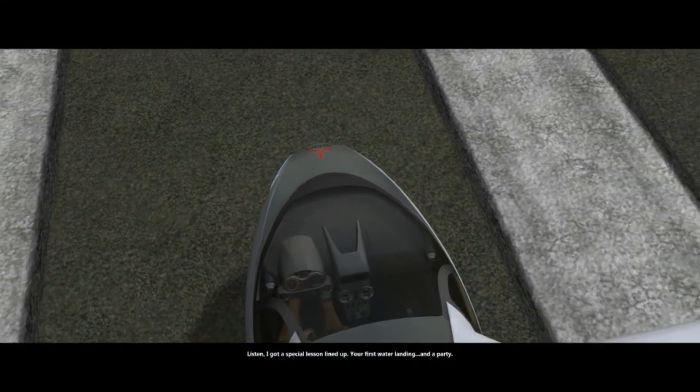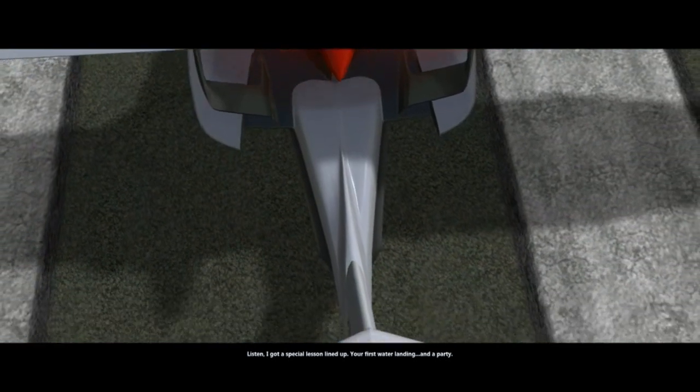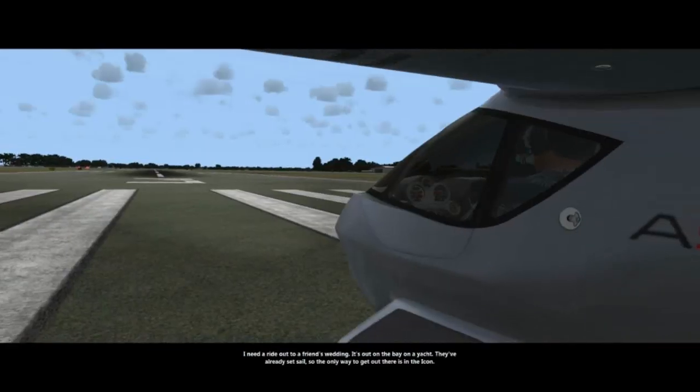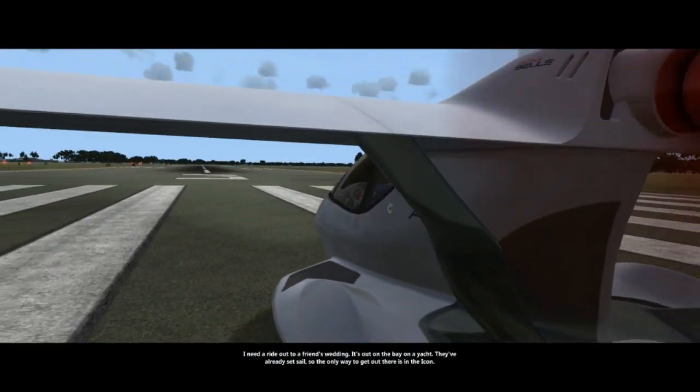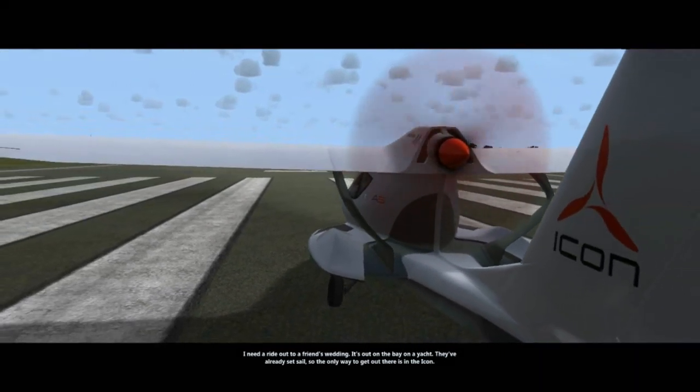Listen, I got a special lesson lined up — your first water landing, and a party. I need a ride out to a friend's wedding. It's out in the bay on a yacht. They've already set sail, so the only way to get out there is in the Icon.